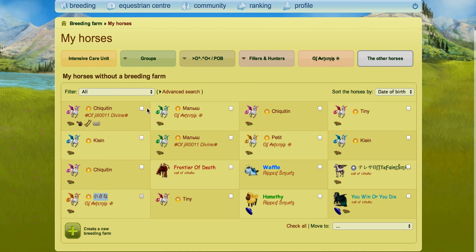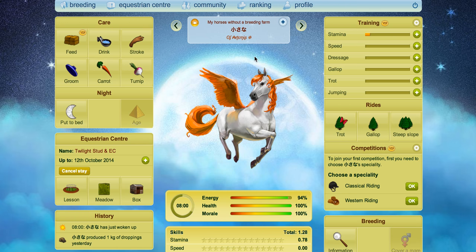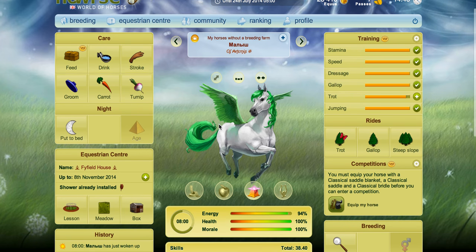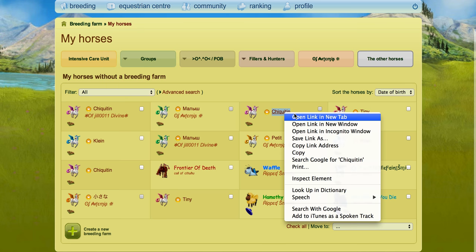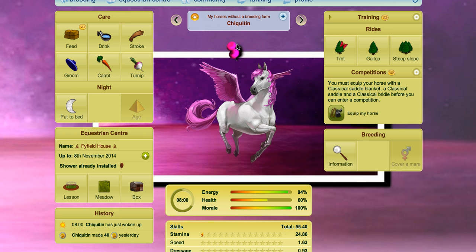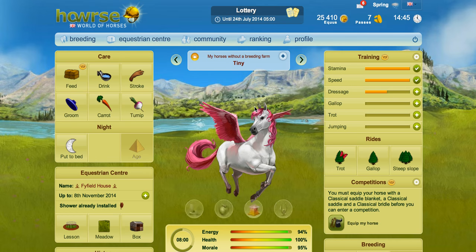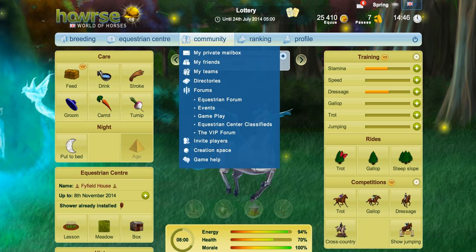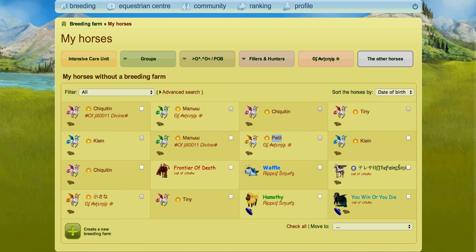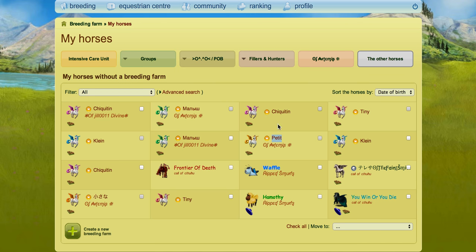So I'm just gonna show you each individually here. Starting off with the orange one, which is the Japanese one, and I believe that means small or tiny or something along those lines. Then we've got the Russian one which I call the Manwhip — that's probably not the right way to say it — and that's the green Fallabella. Then we've got the Chinquitin — I probably didn't say that right either — but that's the Spanish one and it is purple. Then we have the Tiny which is the pink one, pretty self-explanatory. Then we've got the Klein, which I believe has German origins, and it's blue. Then we have the Petite, which is French in origin, and it's yellow — some people used to call it orange but it's not.